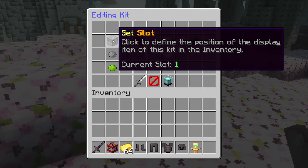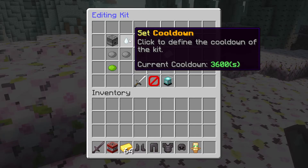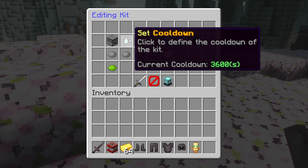Over here, you can also set the slot, so you can change the place where it appears inside of the kits menu. You can change the cooldown — currently it is set to 3600 seconds, which is 5 minutes. If you're going to give out Netherite gear, I would set the cooldown just a little higher. Then there is the permission, which basically determines which players can claim this kit. If you're running a Minecraft server, you're probably already using LuckPerms. This is the permission you would have to give to groups or to players so that they can claim this kit.